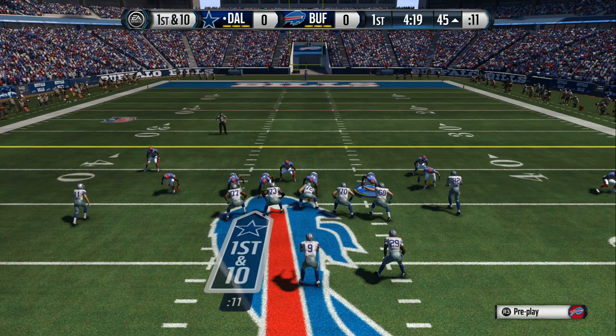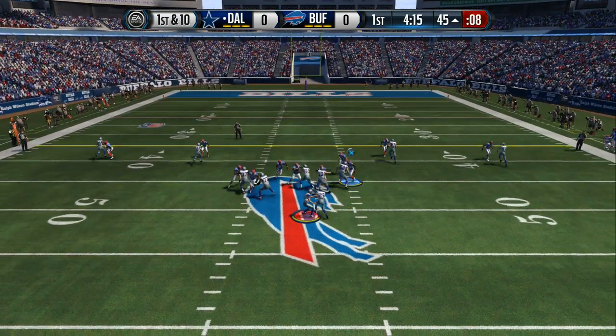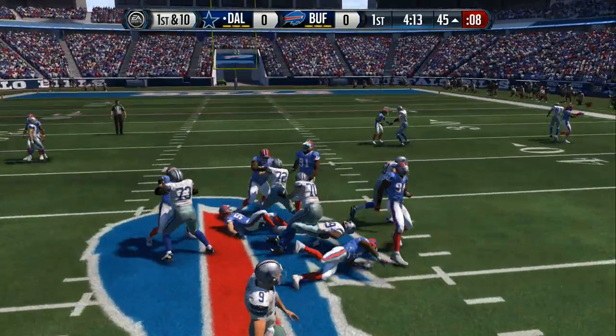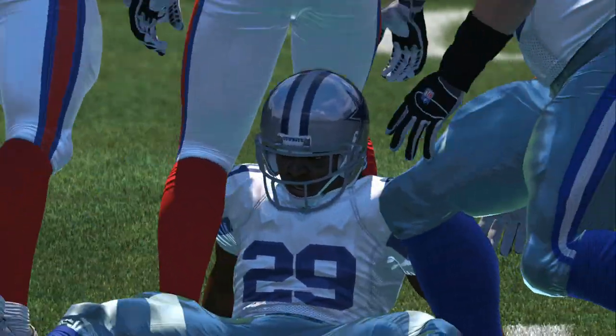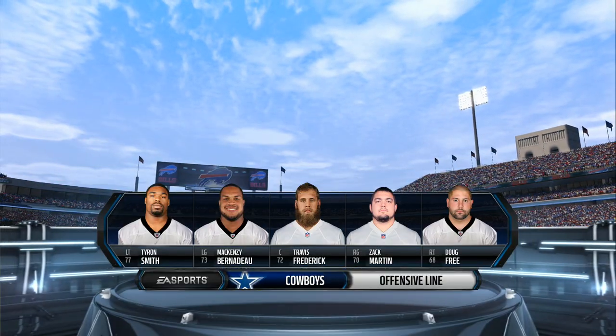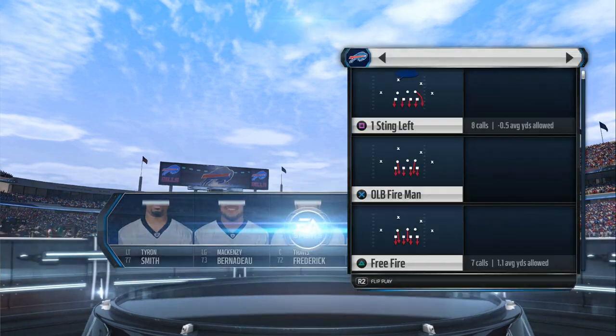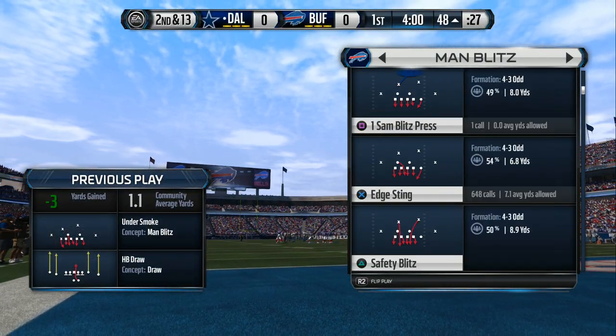The Bills' defense brings in an extra member of the secondary — they'll go nickel. Rock for a loss on that tackle. As we take a look at this offense, you'll be seeing him running and receiving today a number of times, and that is running back DeMarco Murray.